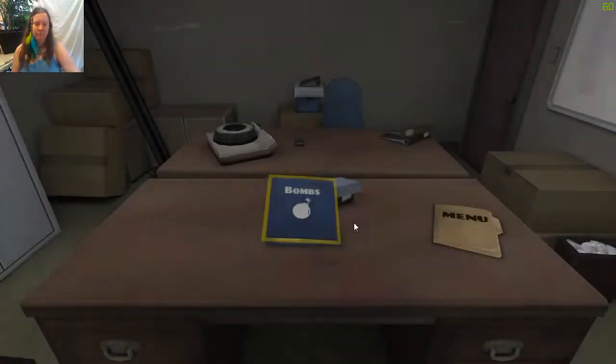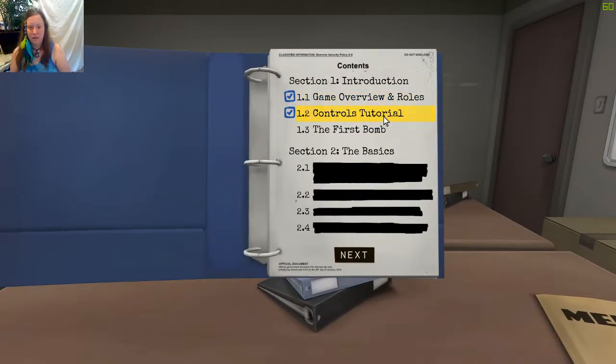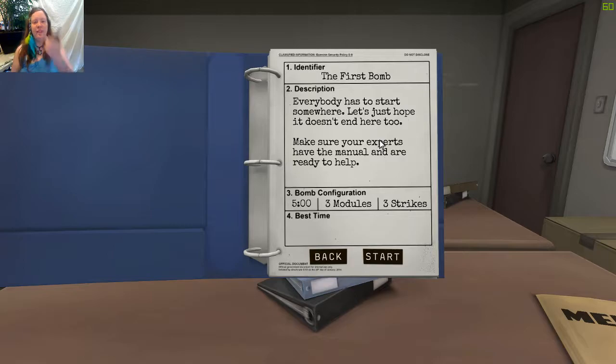You ready for the first bomb? Roger. Identifier: the first bomb. Description: everybody has to start somewhere - let's just hope it doesn't end here too. Make sure your experts have the manual and are ready to help. Are you ready to help? Roger. We have five minutes, three modules, and three strikes. Copy.